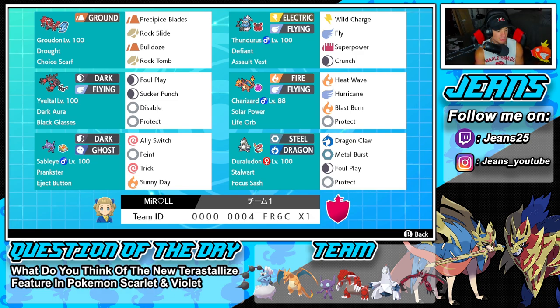Bottom left is our support Sableye with Prankster and the Eject Button. It has Trick to hand off the Eject Button, Sunny Day to set the sun, Ally Switch to protect ally Pokemon, and Feint for hitting through Protects as a priority move. I don't use Feint too much so I'll figure it out today.